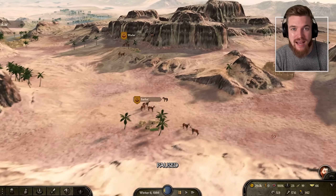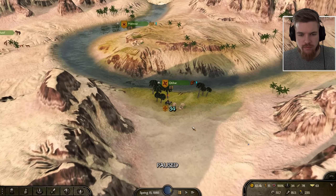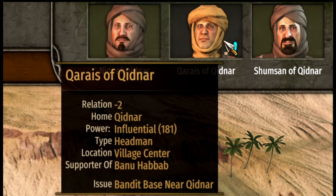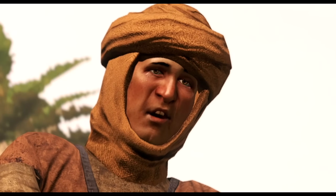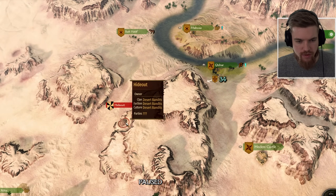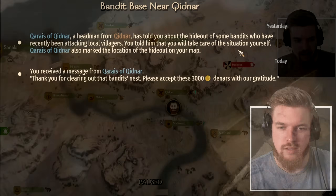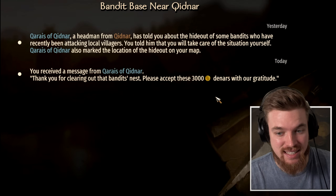If you can't find a bandit hideout, there's another quest to look out for. Some villagers will have quests given by NPCs like 'Bandit Base near Quidnar.' Go and talk to the NPC, the bandit base will be revealed on the map — these are randomly generated over your campaign. After taking out that bandit base you get another 3,000 deniers in payment.